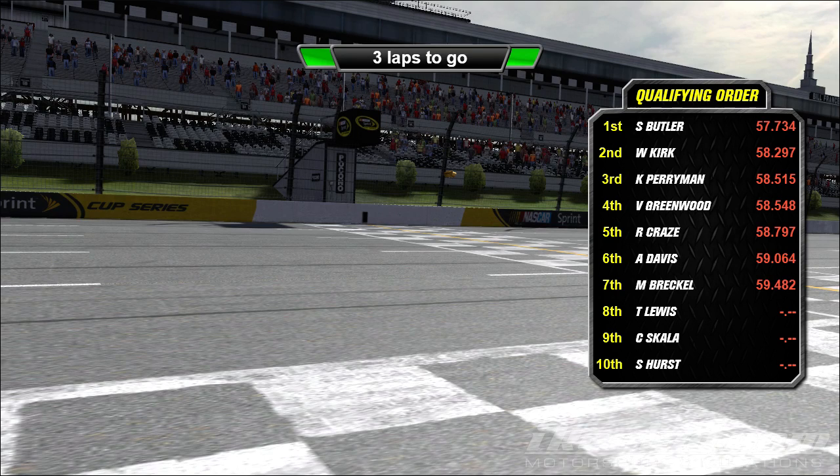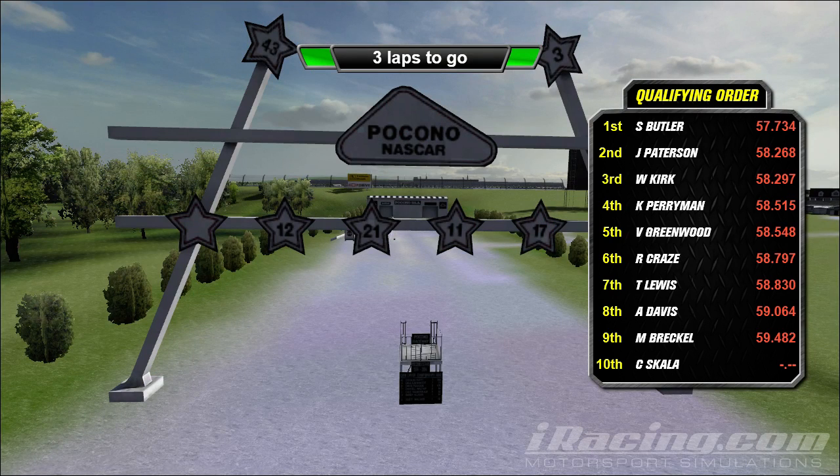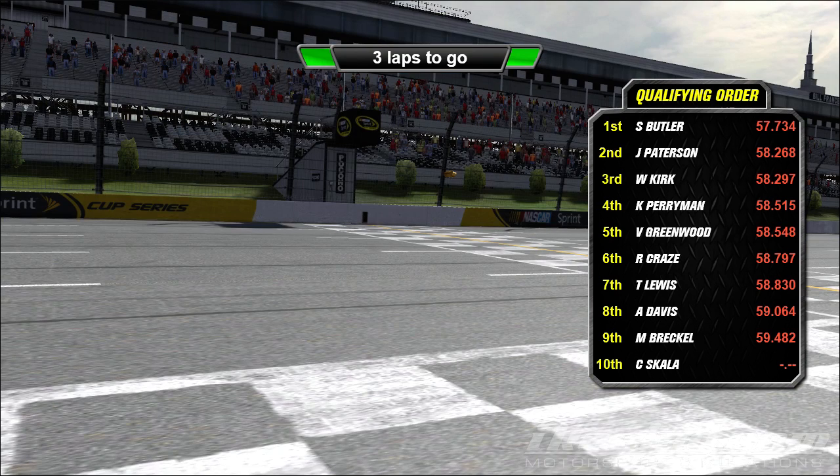Sean Butler turned a 57.7. Wow! Where did — oh, he turned on his hacks! I was teasing him last night about that. Griphacks.exe — shut them hacks off. Man, good lap. 57.7. Jeremy's a half a second slower. That's a lot. This could be a great night for Sean to bring up his points lead even more. So it looks like we've got nine qualifiers so far. Wayne Kirk in third, Christopher Perryman fourth, Vic Greenwood fifth, Robert Craze sixth, Timothy Lewis seventh, Aaron Davis eighth, Matthew Breckel ninth.